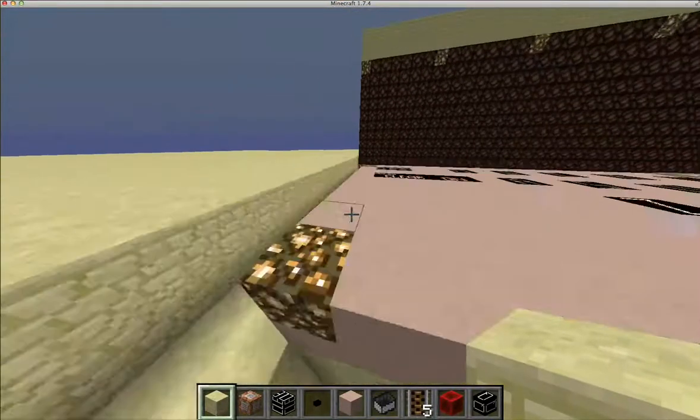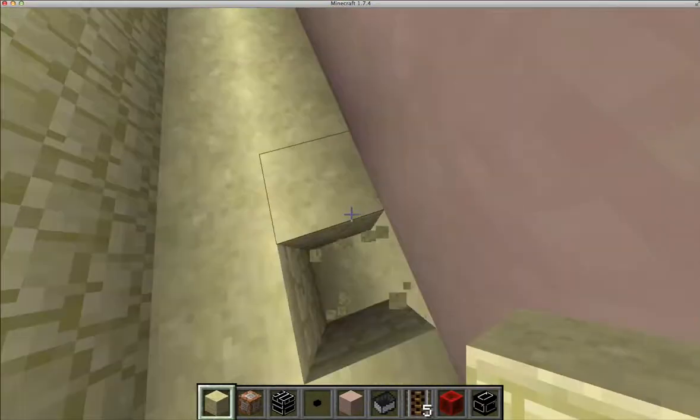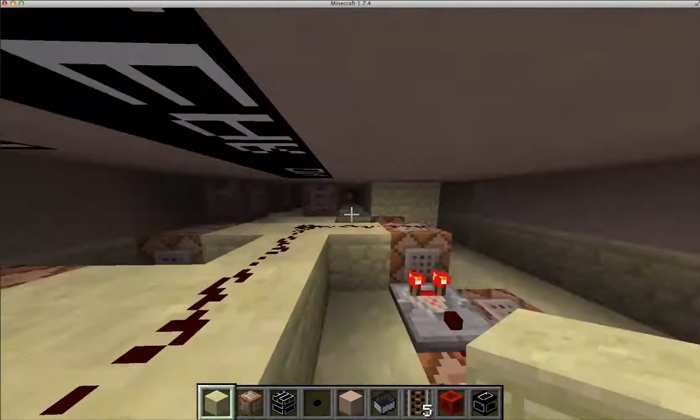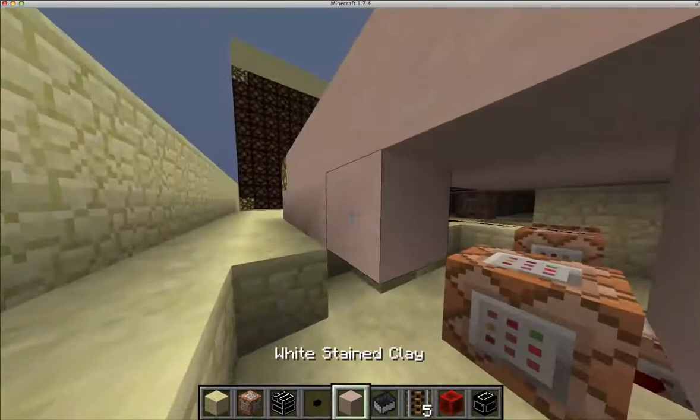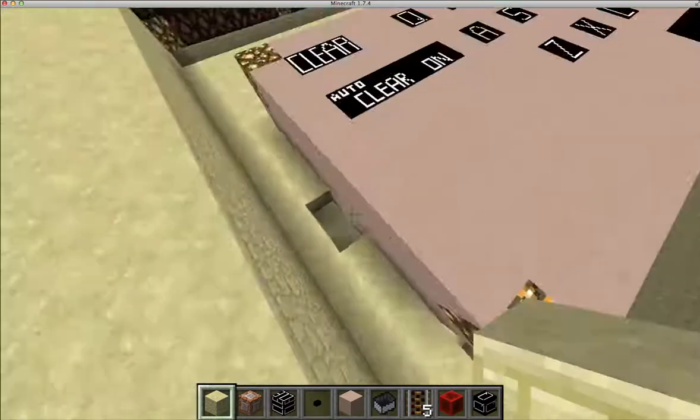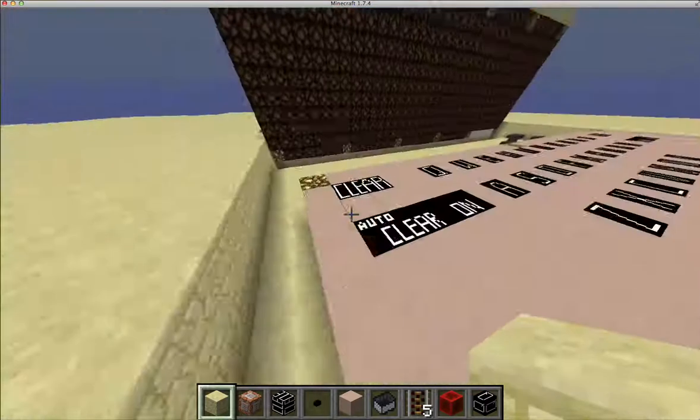There's very little stuff going on down under here in the keyboard. There's very little stuff going on — there's like one command block for each thing, except for the on and off functions. And that's just to set a scoreboard function, so it's very minimal.